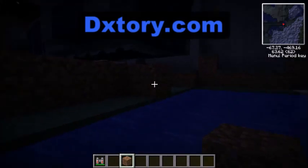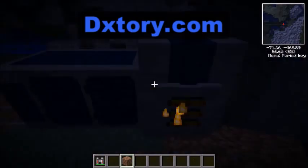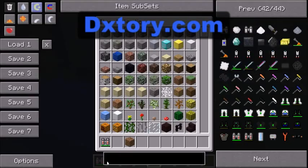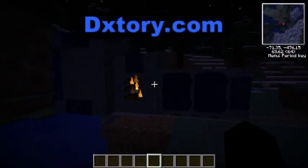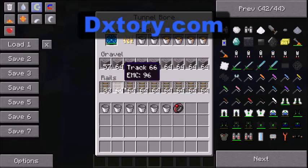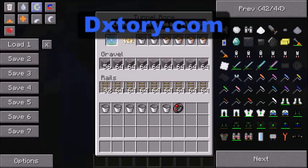It uses gravel. I put in this thing that is extremely smart. When you right-click you get this inventory interface, and basically what you do is fill in all the things you need: a load of rails, a load of gravel, and a diamond bore head — because that's what this thing uses.